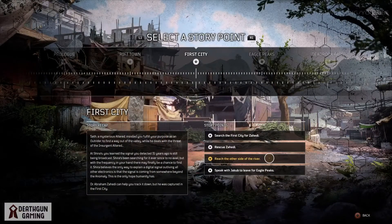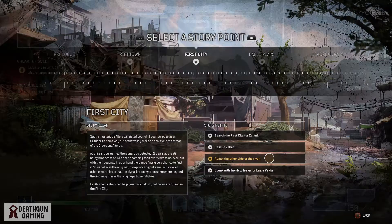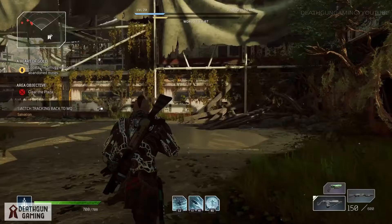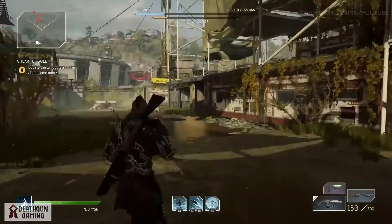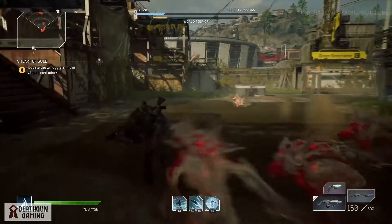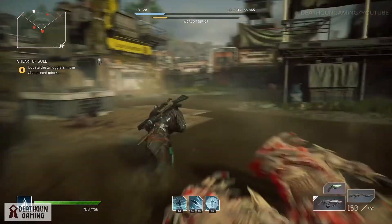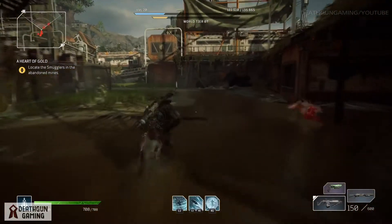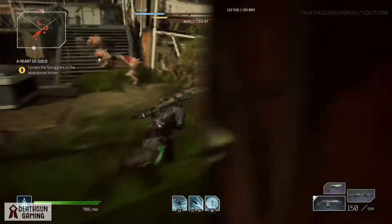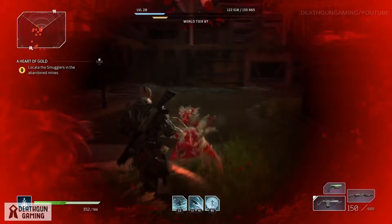What you want to do is select this particular story in the first city. You're going to want to go to the other side of the river. Once here, all the enemies are going to be fairly easy to kill — they're these little aliens for the most part. Put this in the highest world tier possible and just go off on them, whether you kill them little by little or you gather them all up and clear them all out.